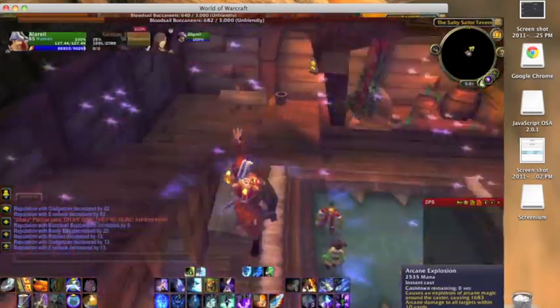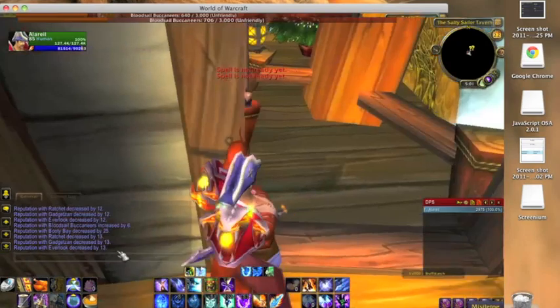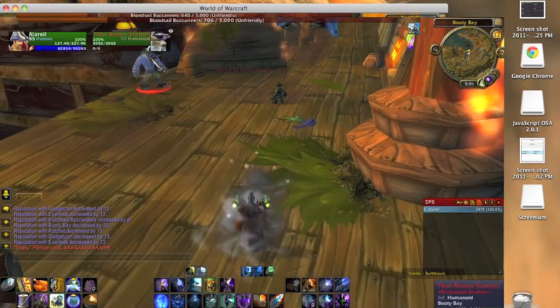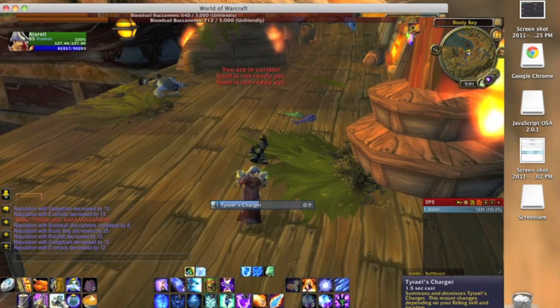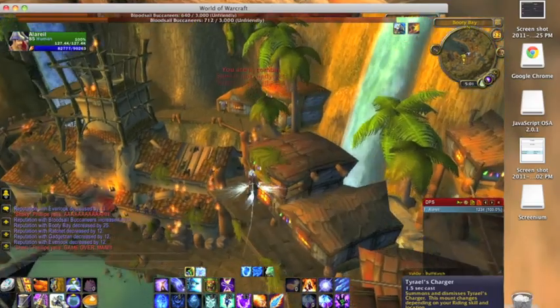Jump down here and kill these guys here because they're in a big group. I don't bother killing the small single guys running around — they only give 6. But I'll kill this guy here just because he's in my way. If you kill one of these people, the Bruiser will aggro you at high level no matter what.